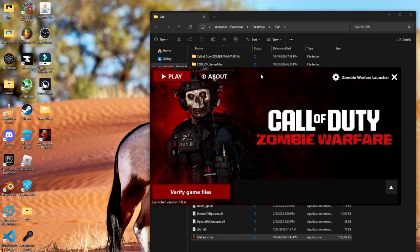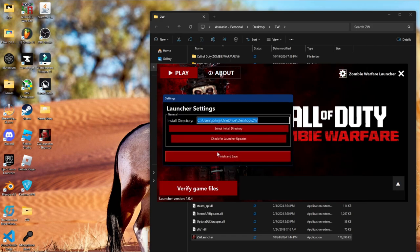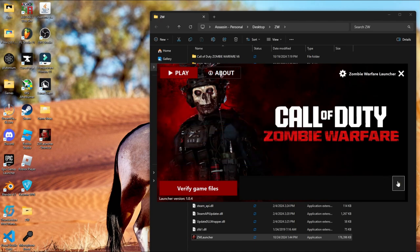Once you do that, this launcher interface will pop up. You have your settings, and when you check for launcher updates — boom — that's all you will have to do when there is an update. You can click Finish and Save. Over here is your logs.